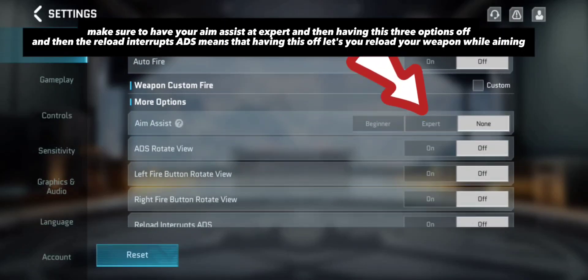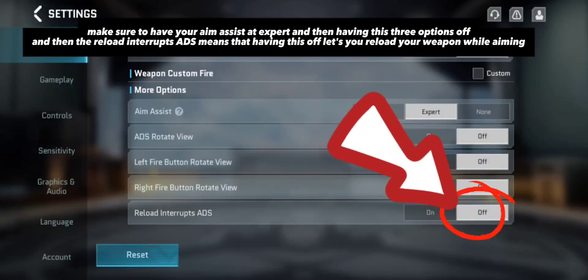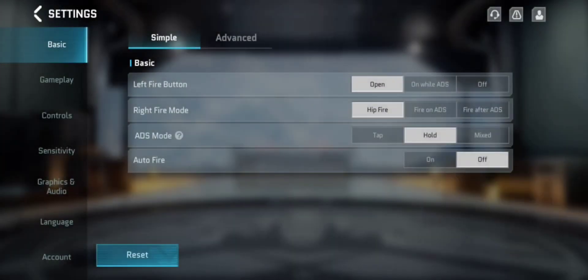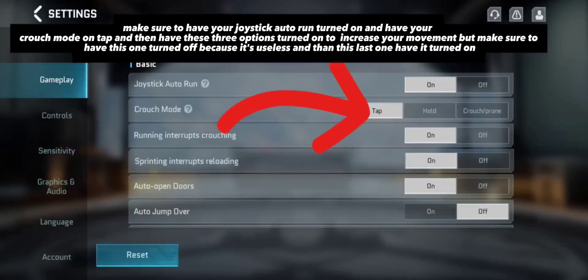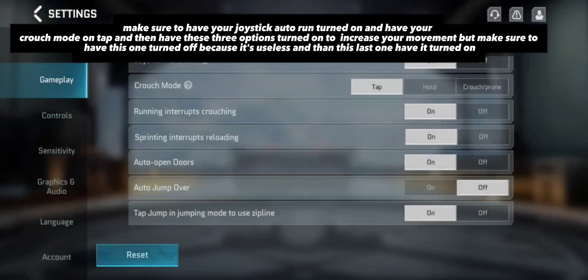Make sure to have your aim assist at Expert, and then have these three options off. The reload interrupts setting — having this off lets you reload your weapon while aiming. Make sure to have your joystick auto run turned on, crouch mode on tap, and then have these three options turned on to increase your movement. But make sure to have this one turned off because it's useless.